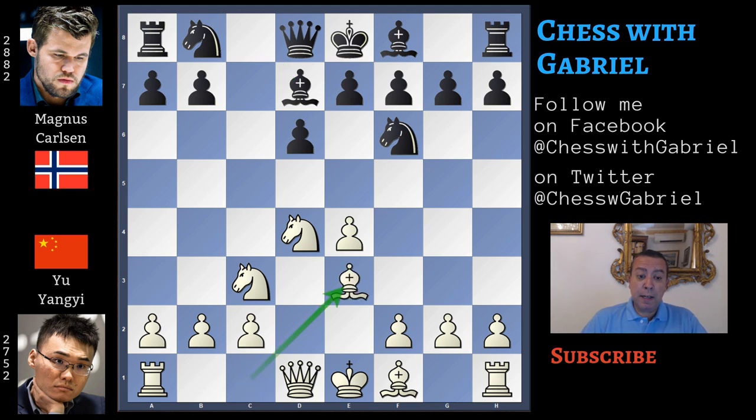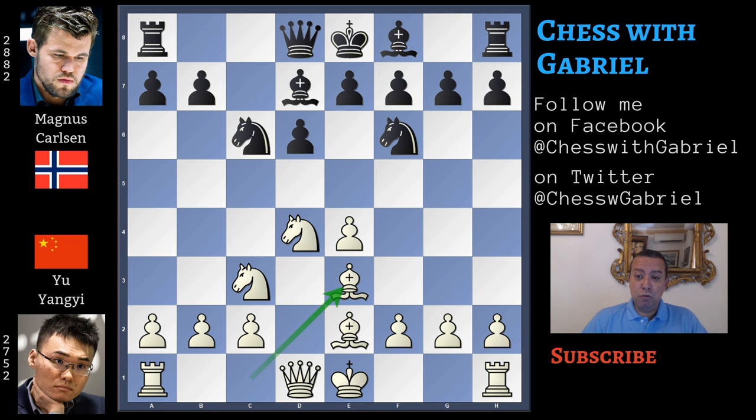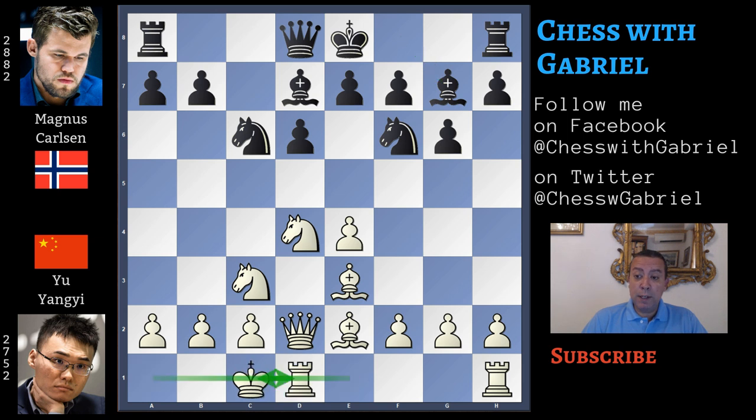Bishop to e3, and the black knight starts to bother the light-square bishop: knight to g4, bishop back to c1, knight to c6, bishop to e2 attacking the knight. The knight moves back to f6 and the light-square bishop can go back safely to e3. Then g6, queen to d2, creating the classical battery — queen and bishop against the bishop in fianchetto. Bishop to g7 and long castle for white.